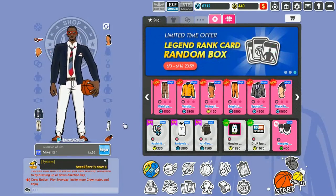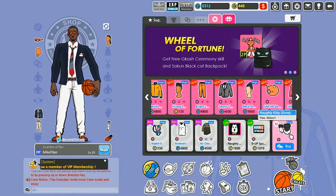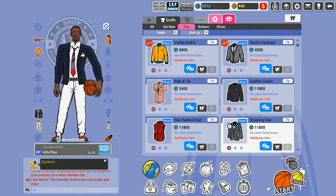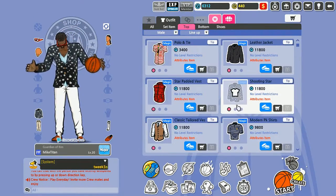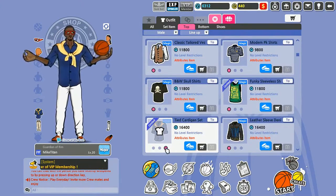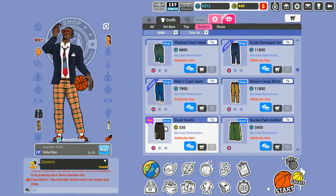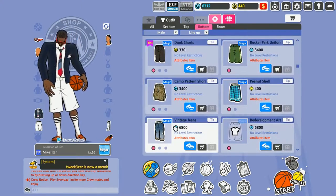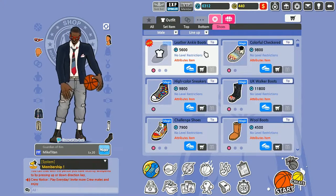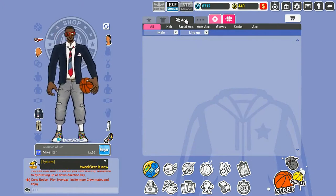Moving on down here, this is the Shop — this is where you'd spend most of your money. You get different clothes and hair, they tell you what's new and suggest stuff for you. You can literally customize pretty much anything on your person — different clothes, like this shooting star jacket if I had the points. They have different colors for each outfit too — pants, plaid pants, shorts, cargo jeans.